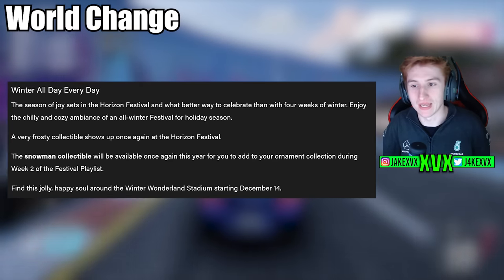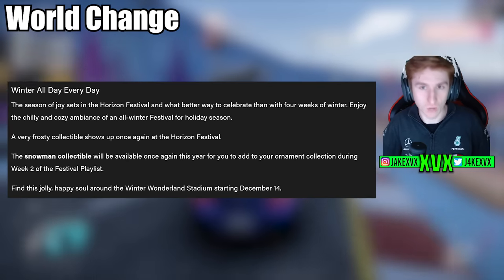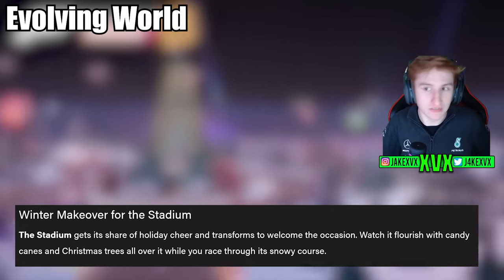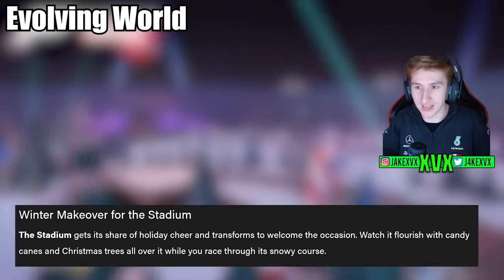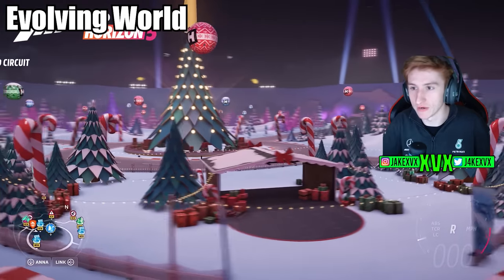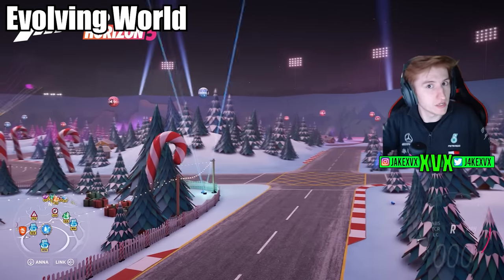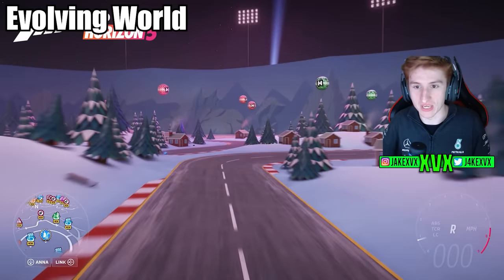A new snowman collectible will also be available. Along with the winter theme, we are getting a Winter Wonderland makeover in the stadium, with candy canes and Christmas trees all over it as expected. It's not yet clear if the new racetrack is incorporated into the stadium track — we'll have to wait and see on that.